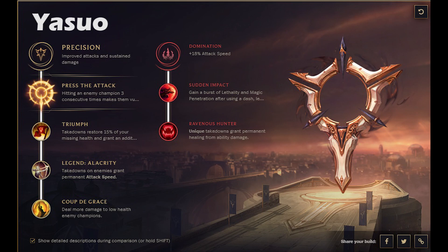Lastly, Yasuo is going to benefit from Press the Attack the most. I think this is going to be the best rune page — Sudden Impact every single time you use your dash, and then onto the enemy you get some lethality. I think this will be the go-to for Yasuo, no doubt.